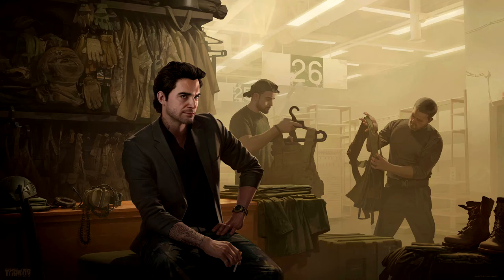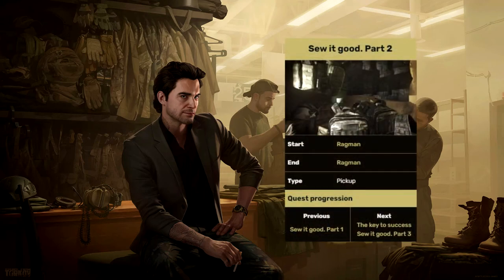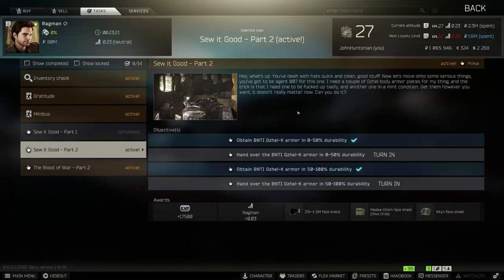What's going on YouTube? Today we're going to be doing Rackman's Test, Sew It Good Part 2. In this quest you'll need to hand over 2 gazelle armor, one with 0-50% durability and another with 50-100% durability.